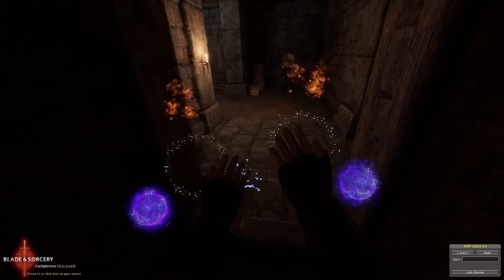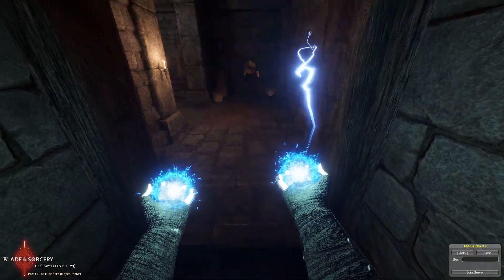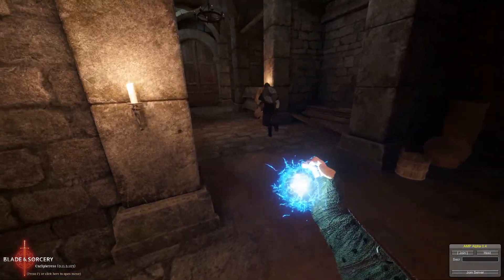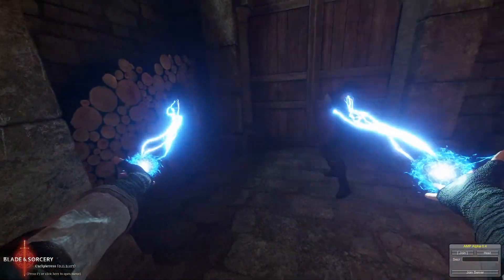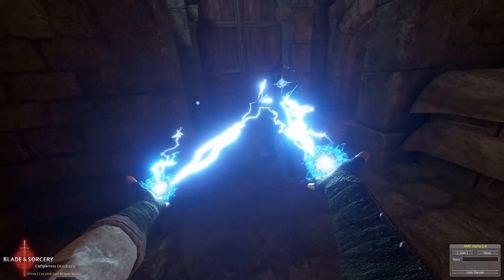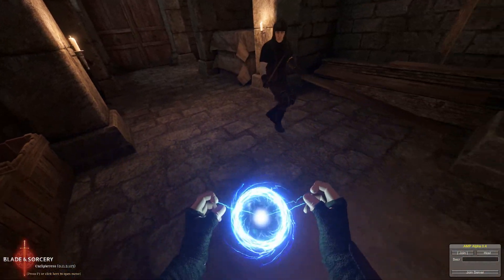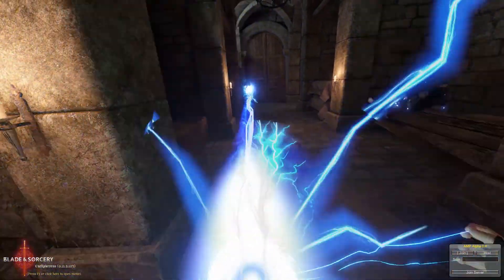Let's check out some of the new spells. In the new update U11, they've obviously upgraded the lighting. There's also new lightning which does jumps now. You can see it's jumping between his weapons there — I'm only shooting the shield and it's jumping to his sword. You can blast weaponry out of their hands and you can charge up a really cool merge which just decimates them.